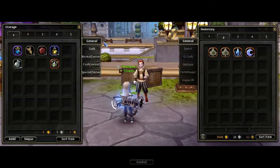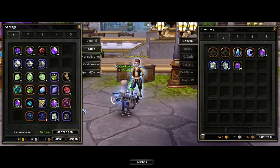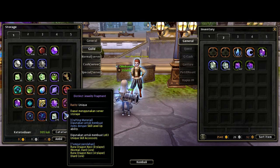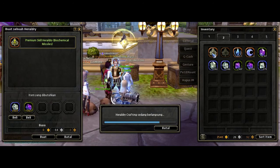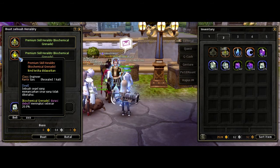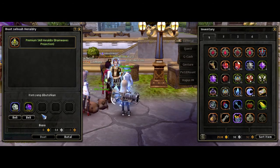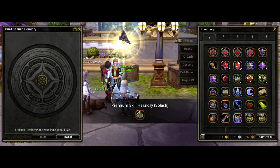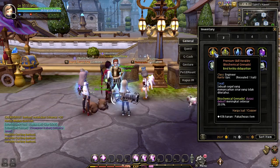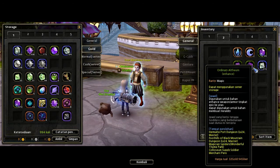This is the St. Haven storage — personal storage and guild storage. I will take Biosemical Missiles, Biosemical Grenades, Premise Projection, and Splash from storage. Let's put them all and attach them all. I will test it later — both in dungeon and in nest. If it's not working well, I will change it and replace it with others.